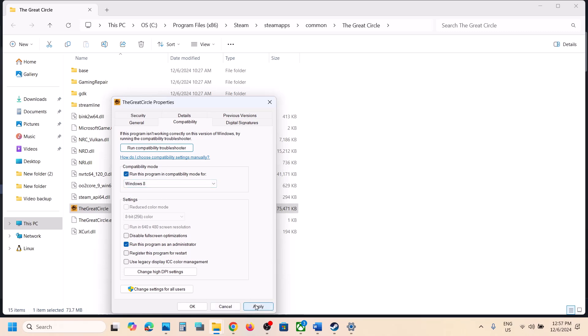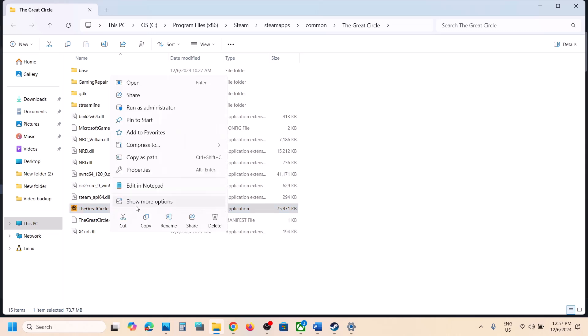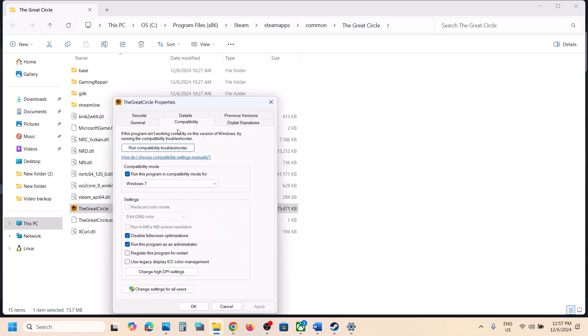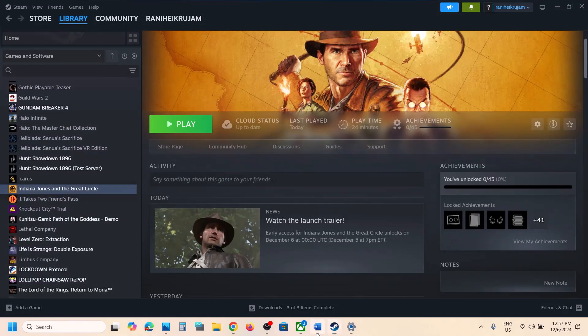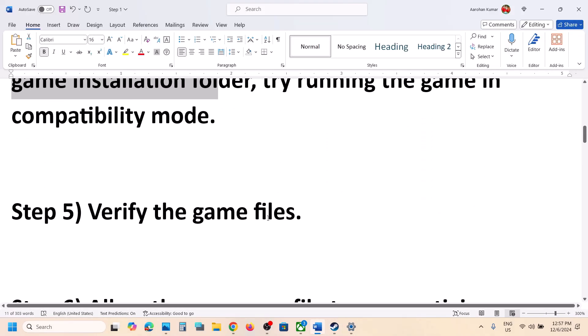If still not working, try setting compatibility mode to Windows 8, hit Apply, click OK, and launch the game. If that doesn't work, try Windows 7, hit Apply, click OK, and launch again. Still not working? Put a check on 'Disable full screen optimization,' hit Apply, click OK, and check. If none of these work, uncheck all the boxes, hit Apply, click OK, and move to the next step.